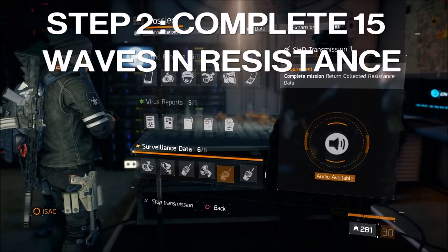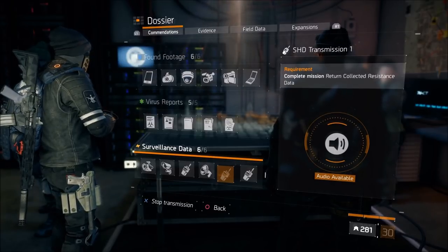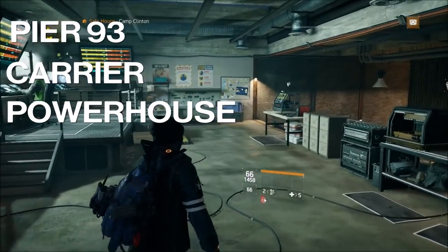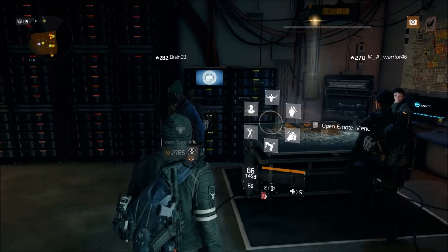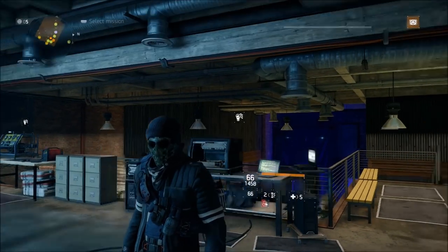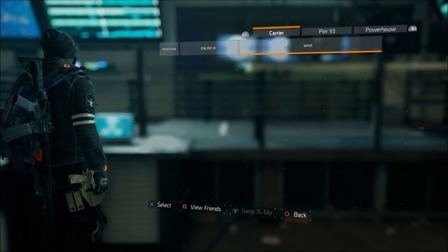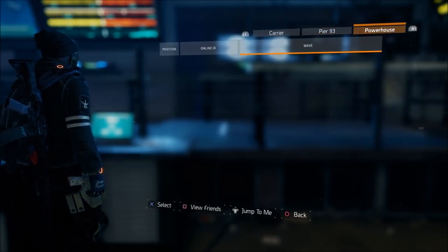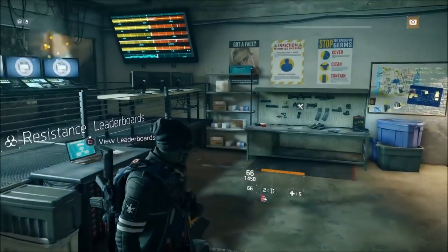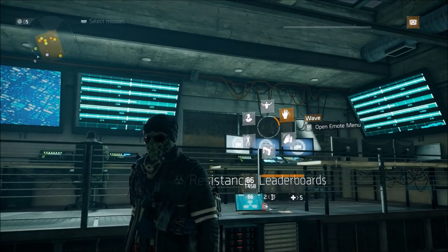The second step, which people are bouncing back and forth with, is you need to complete 15 rounds of resistance - not get to wave 15, complete wave 15 - in each location: the Piers, the Carrier, and the Powerhouse. It has to be on World Tier 5; it doesn't matter how many rounds you've done on lower tiers. If you're not sure where you're at, check the resistance leaderboards at Camp Clinton. If it shows as completed but seems bugged, log out and log back in, then go to each specific location on the map and activate the X's.